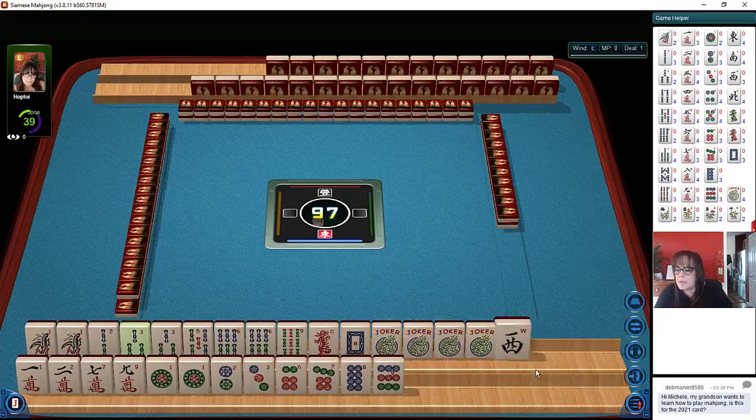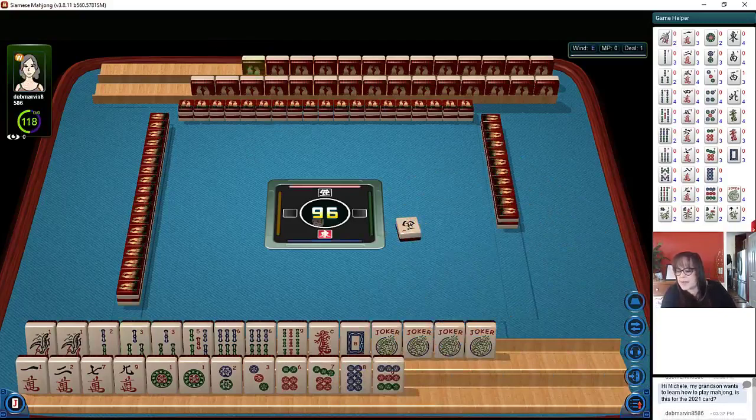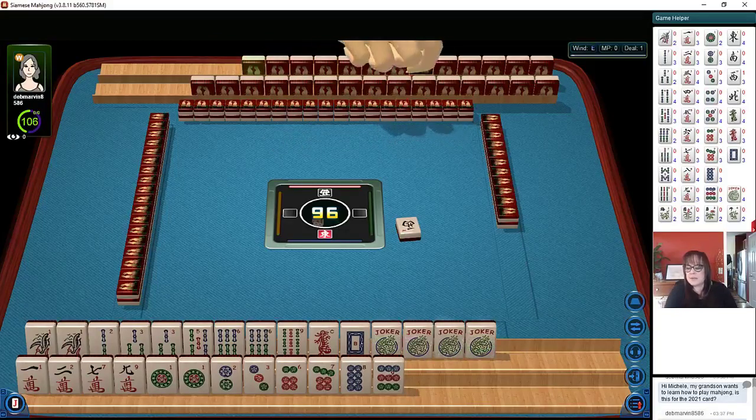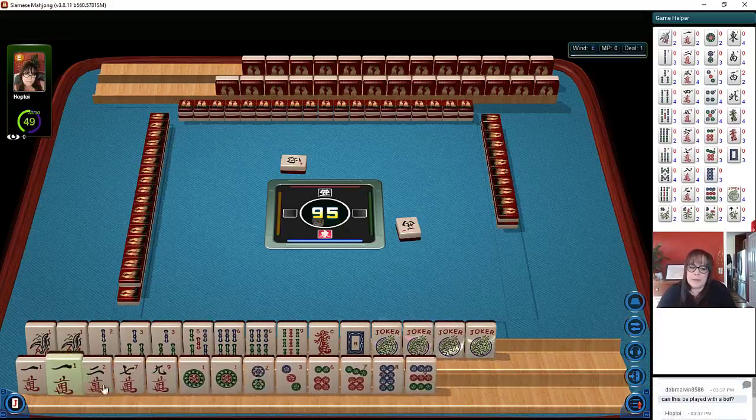I think we could probably discard the wind first. We have three, six, and nine potential, and maybe something with one, two, three — maybe even a year hand. We have no flowers, so I'd just focus on these number tiles. Let's discard west. Somebody here is asking if you can play with a bot. There are no bots in Siamese Mahjong right now — you can't choose to play with bots. Bots do play if a player doesn't show up, but you can't choose it. Not the way the game is programmed right now.